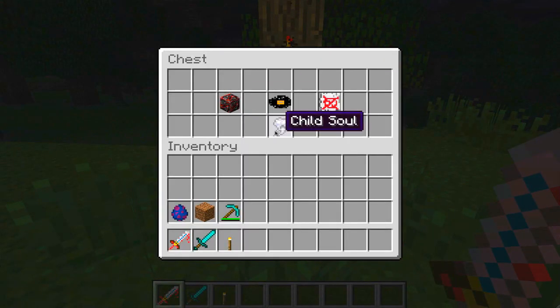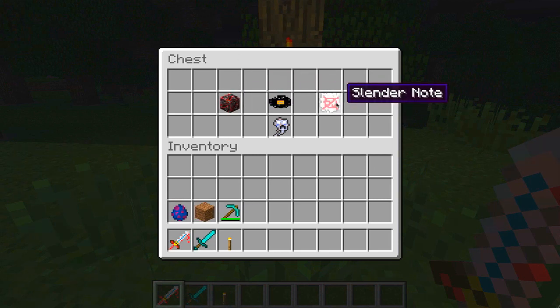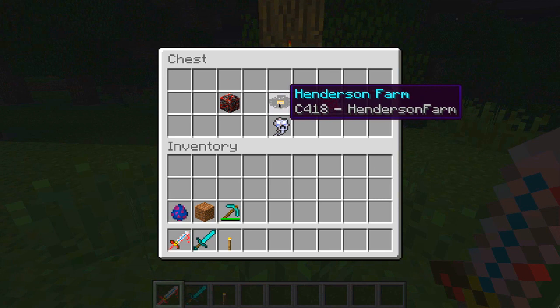Here is the soul stone, which has just been recently added into the development. Currently it doesn't do anything to my knowledge - if you break it, it only gives you a dirt block, so I think it's still in development or made for adventure maps. The slender note acts kind of like a picture and is used for adventure maps as well, so if you wanted to do a Minecraft version of the Slender game, you could put the notes up wherever you wanted.